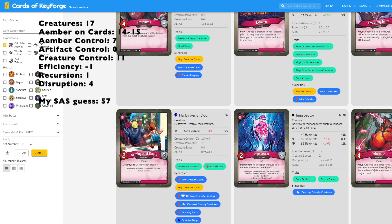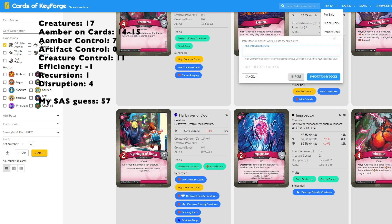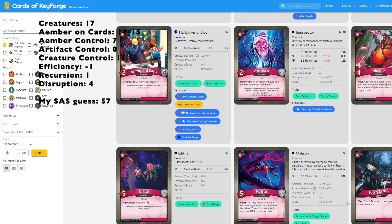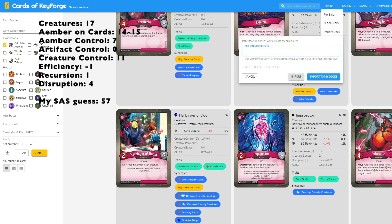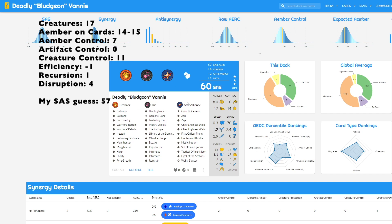Welcome back to my desktop. I have the link copied — it's another Brobnar deck, so it's going to be in the 50s. I'd be surprised if it were in the 60s, but it had some stuff going for it. That Bellowing Patrizate goes pretty well with a card like Misery Exploit, but that's one synergy in what is inevitably Brobnar being Brobnar. I'm locking in my 57. Let's see what we have. It's a 60!